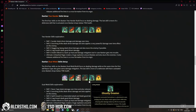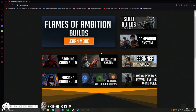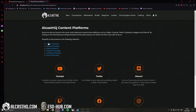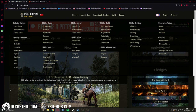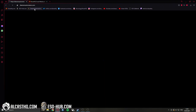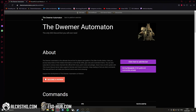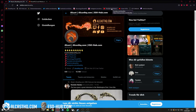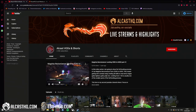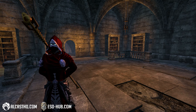Make sure to go check out eso-hub.com — there are plenty of guides and builds on the website. We also have social channels and a Discord. There's a lot of sets, skills, champion points, and plenty of other content, always up to date. Also on Twitter, Facebook, and Instagram. Make sure to subscribe here on the YouTube channel — I also have a second YouTube channel where I upload past live streams. All links in the description. Thanks for watching and have a nice day, cheers!